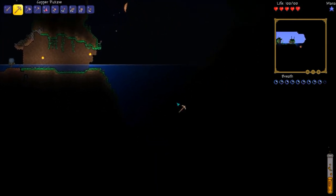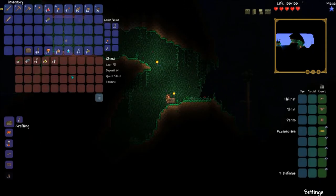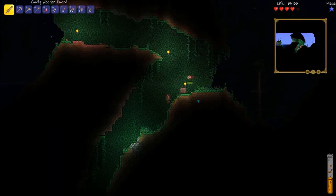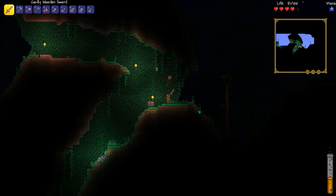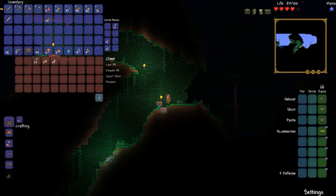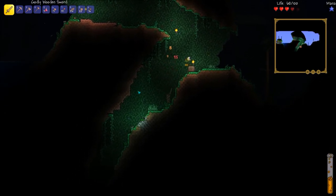Let's head over to this side of the hill — hopefully we can find some more chests. Another chest! We have some lead bars; on some worlds that would be called iron. That is the second level of ore — copper and tin are first, then lead and iron, then tungsten and silver, then platinum and gold. That's how the ore progression goes. We also have shine potions, which emit an aura of light — really helpful — plus more silver and some arrows.